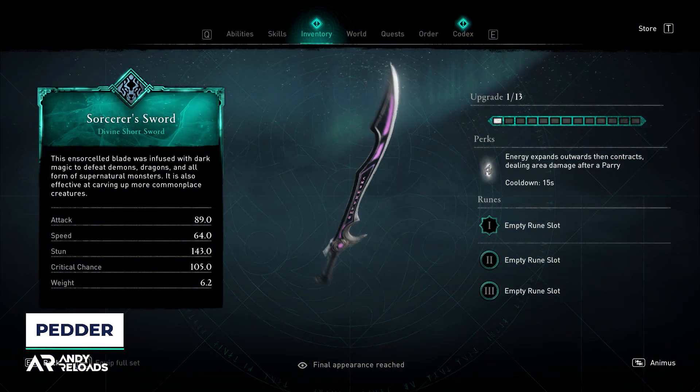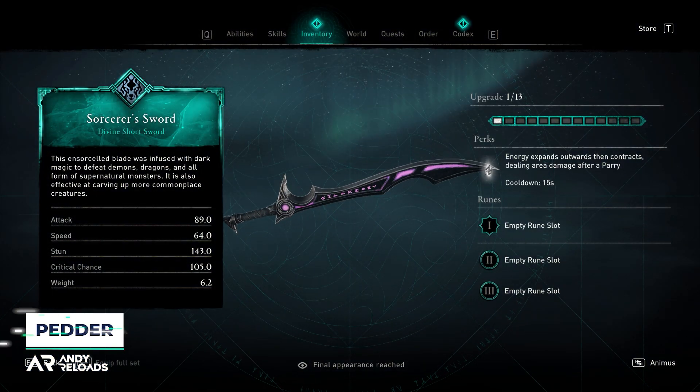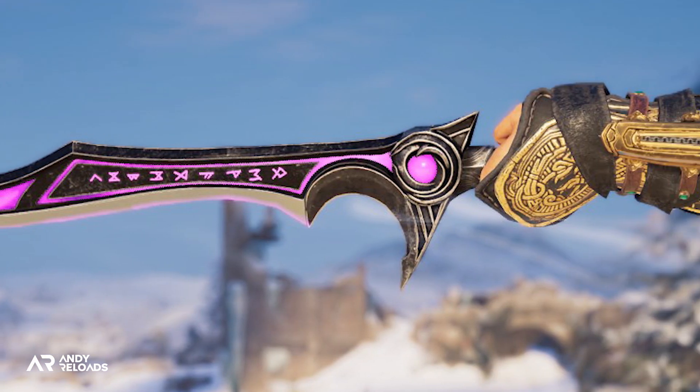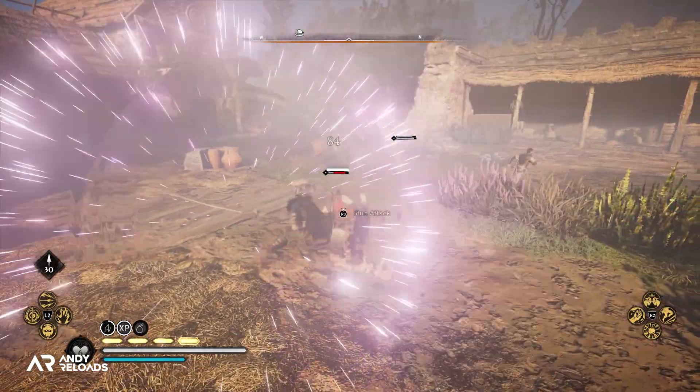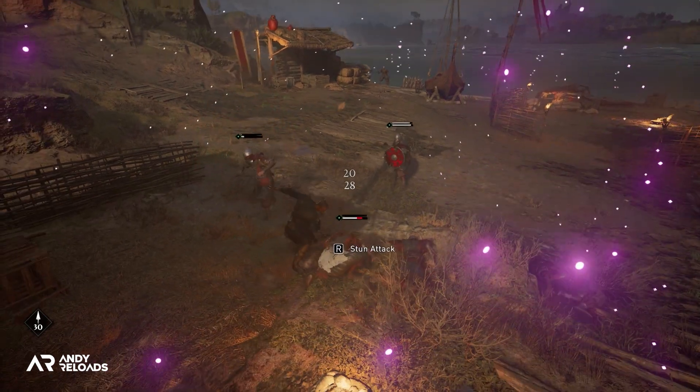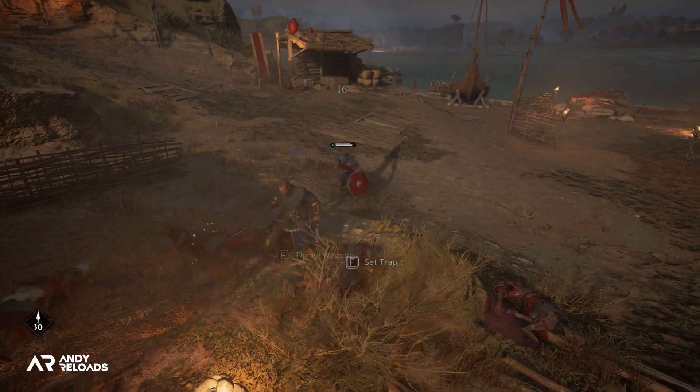Next up is the sorcerer's one-handed sword, described as being infused with dark magic with the purpose of slaying demons, dragons, and all forms of supernatural monsters. I was going to drop a joke about how we don't actually have many of those creatures in an Assassin's Creed game, but now I come to think of it, we actually do — so touché, Ubisoft, touché.